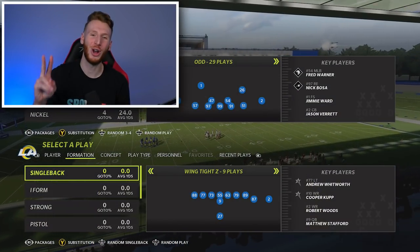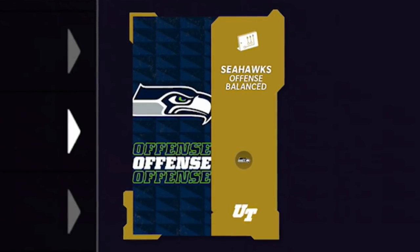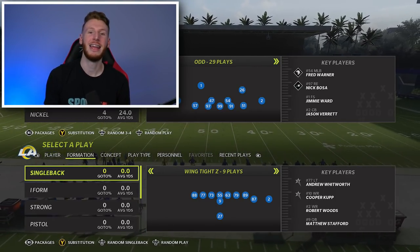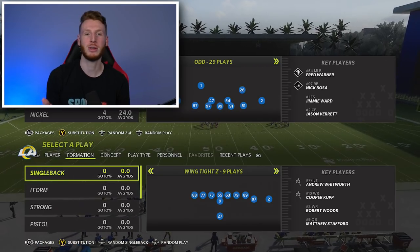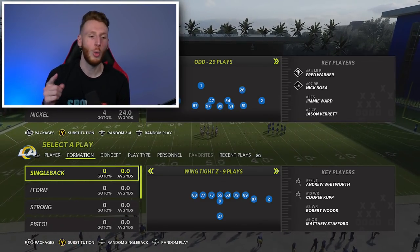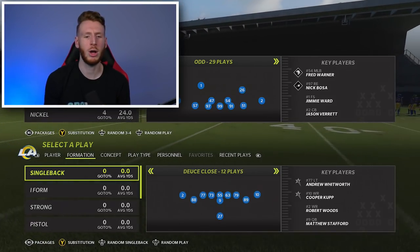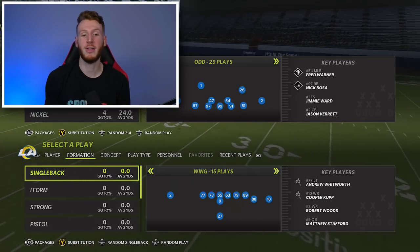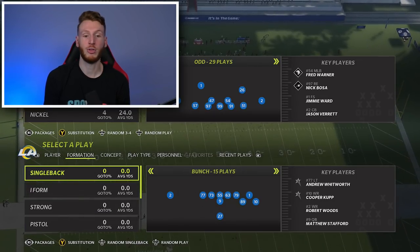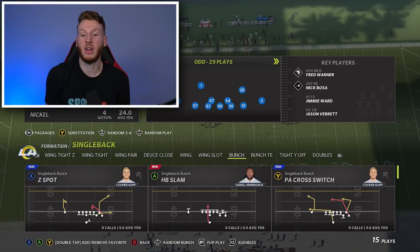Starting off here, we have our number two offensive playbook which is the Seattle Seahawks offense. This is opinionated — just what I feel at the very beginning of the year is the number two offensive playbook. This is subject to change because it's early in the year and new stuff is found all the time, but right now we have the Seattle Seahawks at number two. I'm scrolling through the offensive formations — I won't click into every one. Single back bunch is always something that has solid plays.